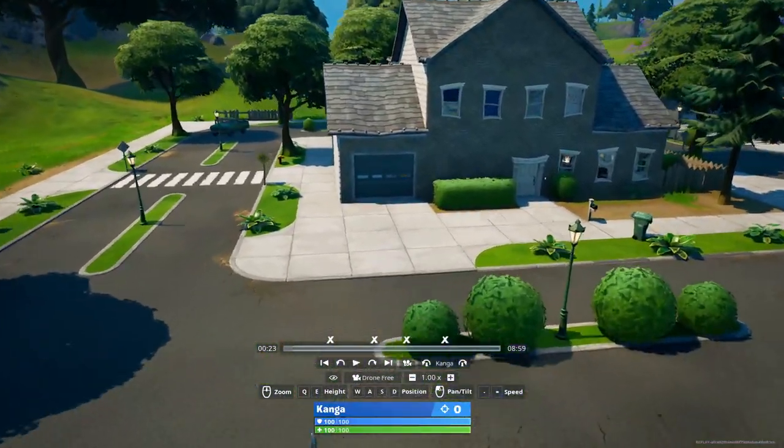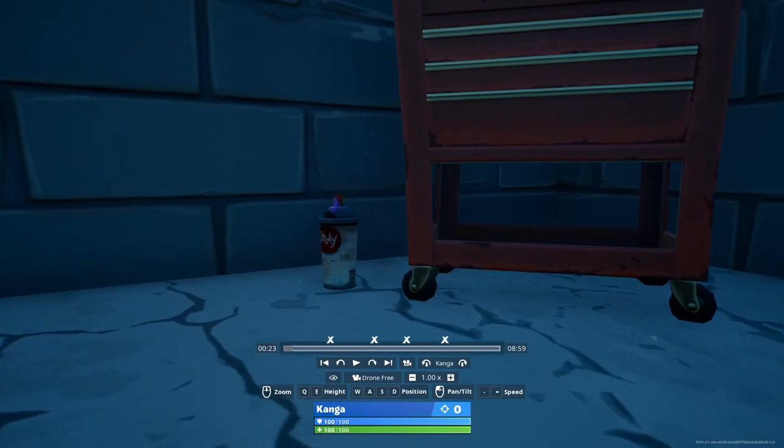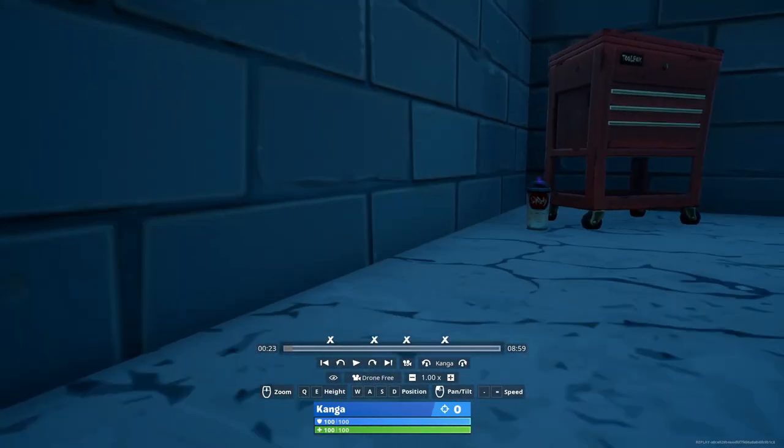Next up, on the northeast side, there's a dog house here, and then right in the garage next to this red toolbox is where the spray can is going to be.